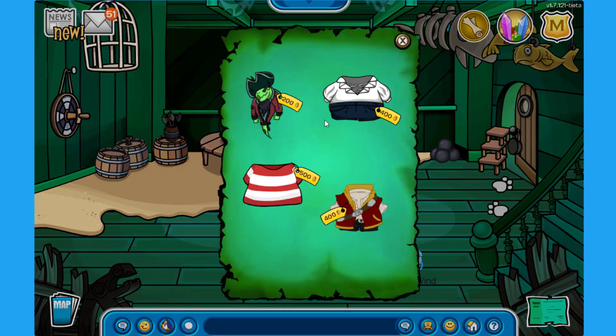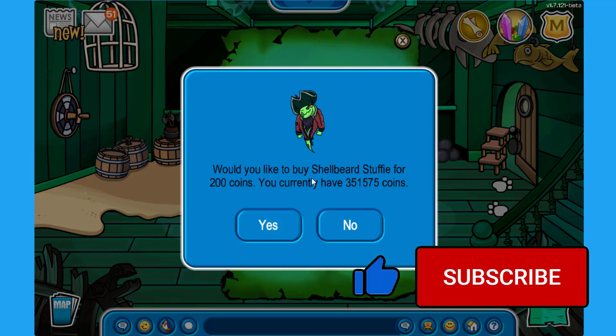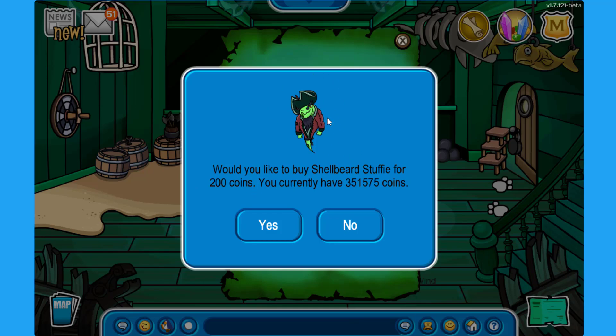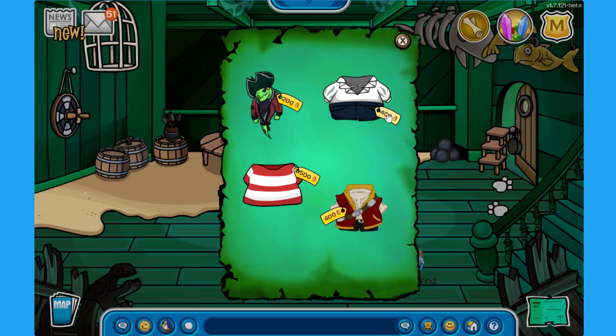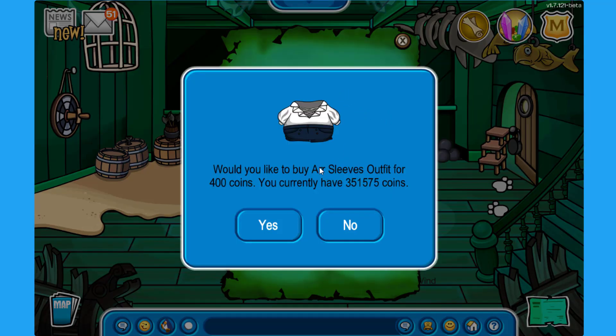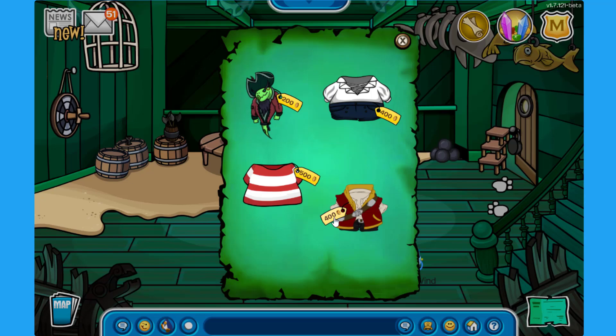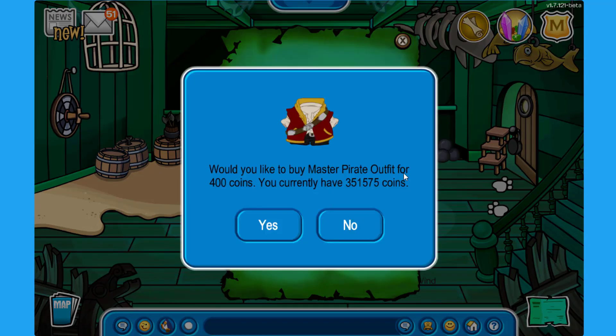You can pick up the Shellbeard Stuffy for 200 coins — this is a brand new, never-before-seen custom item, absolutely incredible. There is also the Rolled Sleeves Outfit for 400 coins, which is white and navy blue — very cool. Then you can buy the Lighthouse Shirt for 500 coins, which is a classic old item.